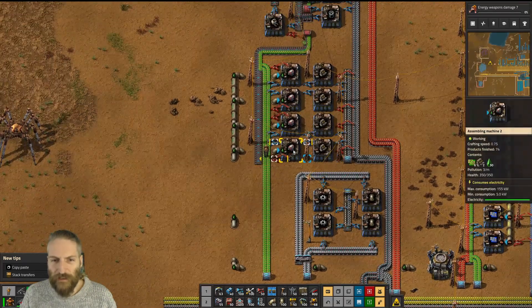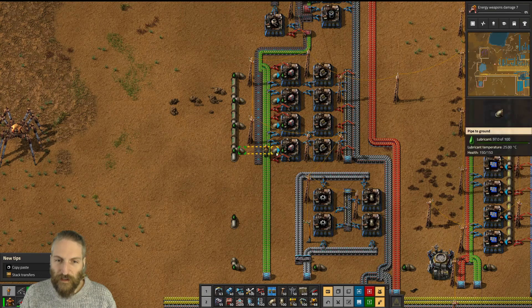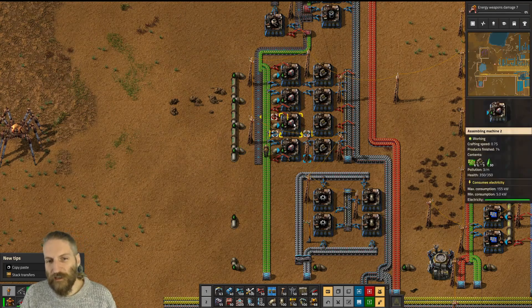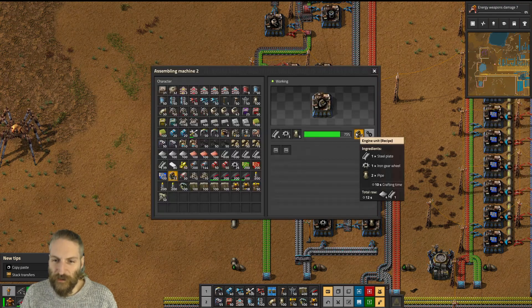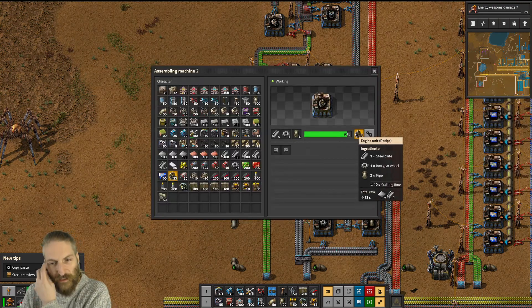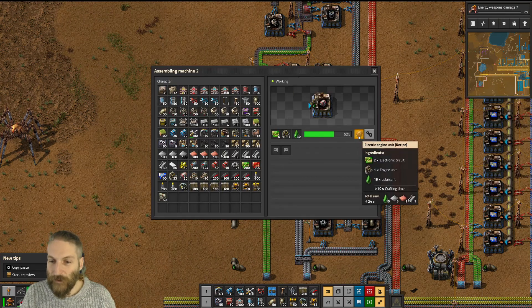Then over here, to make an electric engine, you take the engine, add in some more lubricant and some green circuits, and you make an electric engine. Both of these things take 10 seconds, so it's a one-for-one basis — crafting time 10 seconds here, crafting time 10 seconds there.